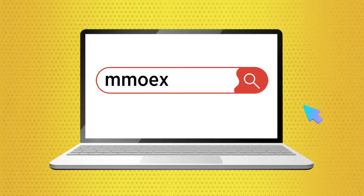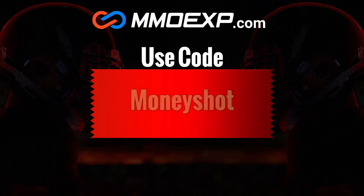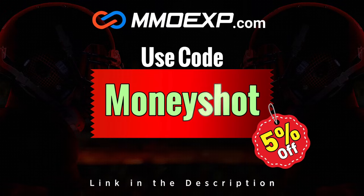If you guys are looking for fast, cheap, reliable MUT coins, check out my sponsor at mmoxp.com and use discount code MONEYSHOT to get 5% off your order. Link in the description below.